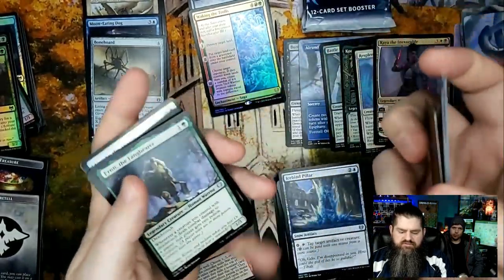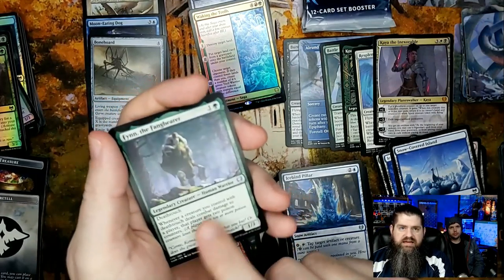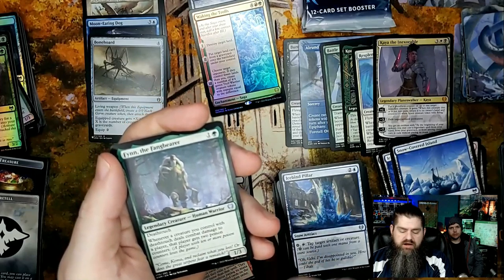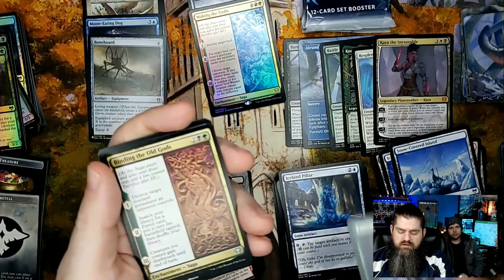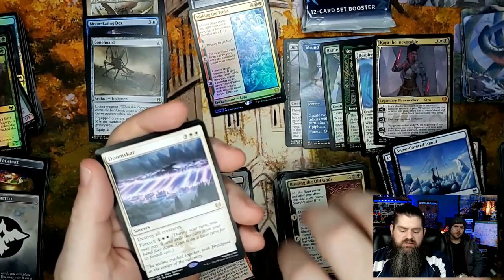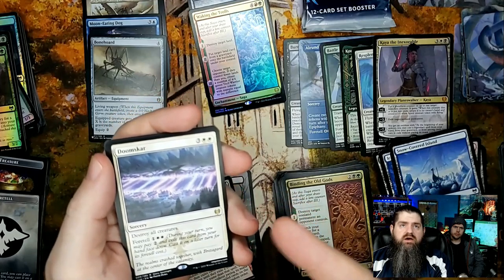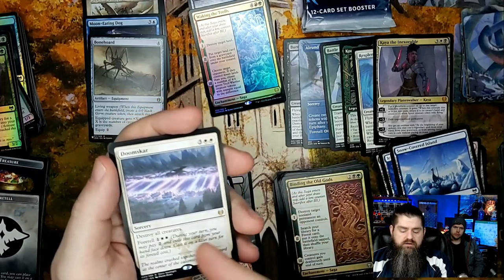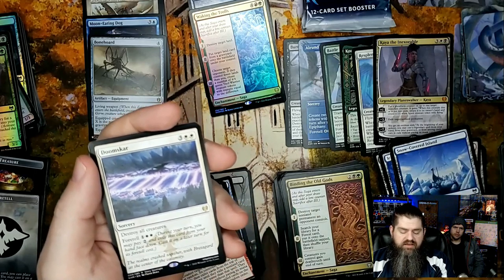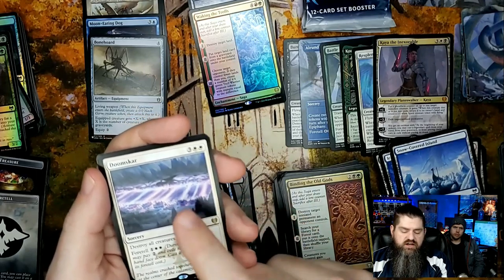Finn the Fang Bear — a lot of people are trying to make decks around this one. Binding the Old Gods, and Doomskar — very solid hit! Doomskar destroys all creatures as a board wipe. You can foretell it and pay only three, otherwise cast it for five as a sorcery. Very cool card.